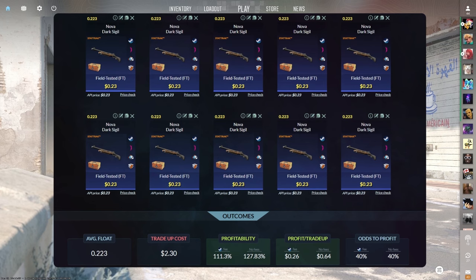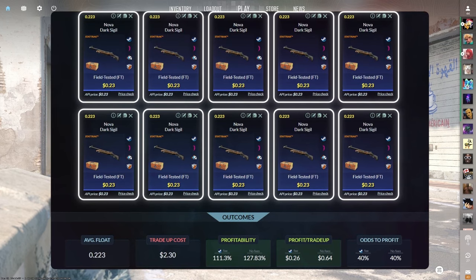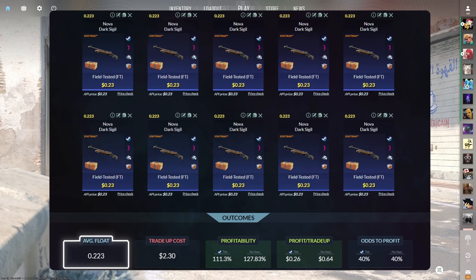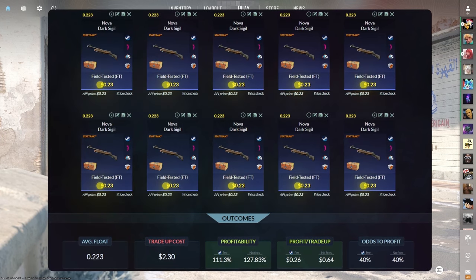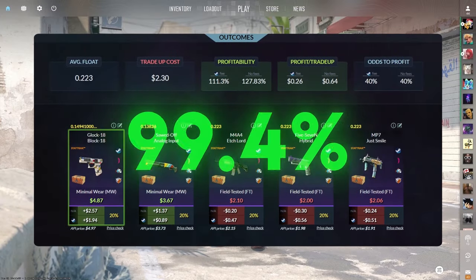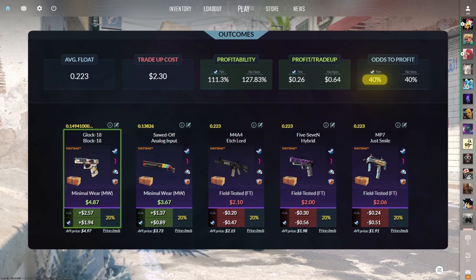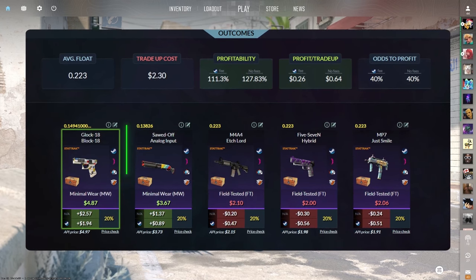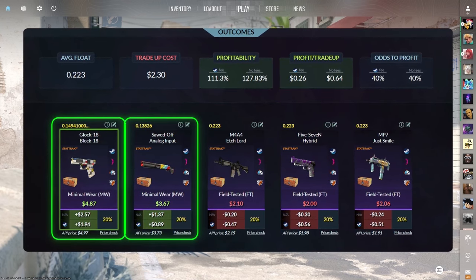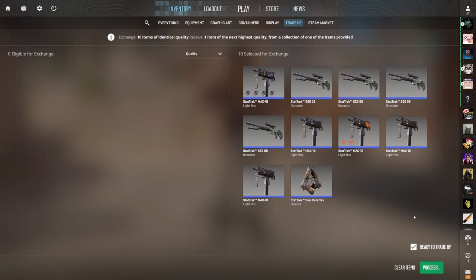The most profitable mill spec to restricted Kilowatt trade-up consists of 10 StatTrak field-tested mill spec skins from the Kilowatt Case below a .223 average float. Make sure to get each input for 23 cents or less. This trade-up costs around $2.30 total and has a 111.3% profitability after Steam fees, with a 40% chance to profit each time. Of the 5 outcomes, only the Block 18 and Analog Input are profitable, but the Block 18 makes us nearly $2 of profit.